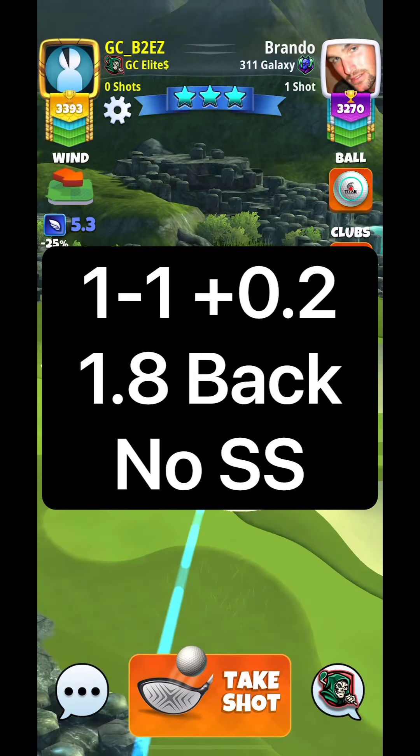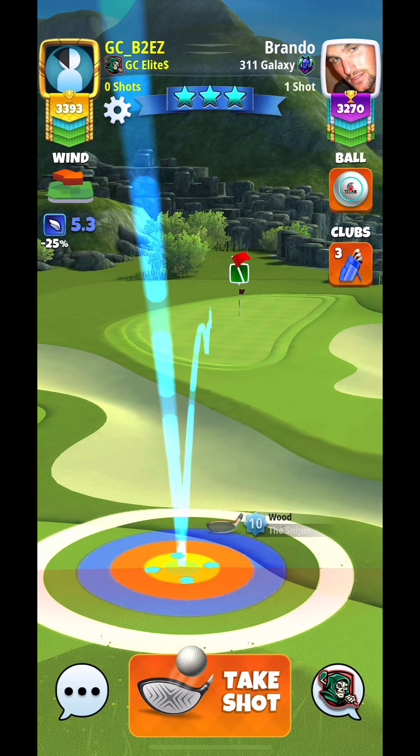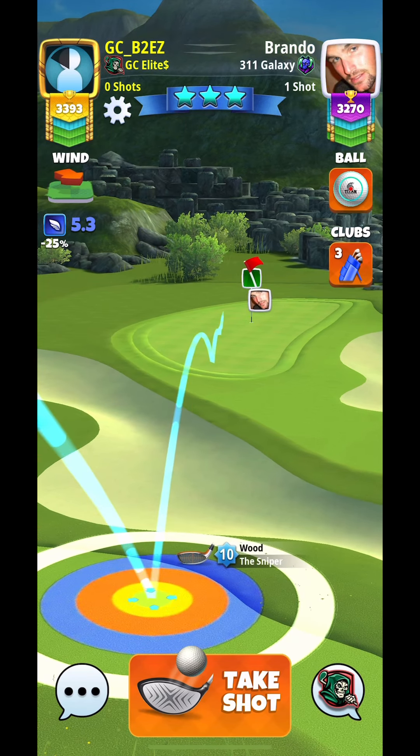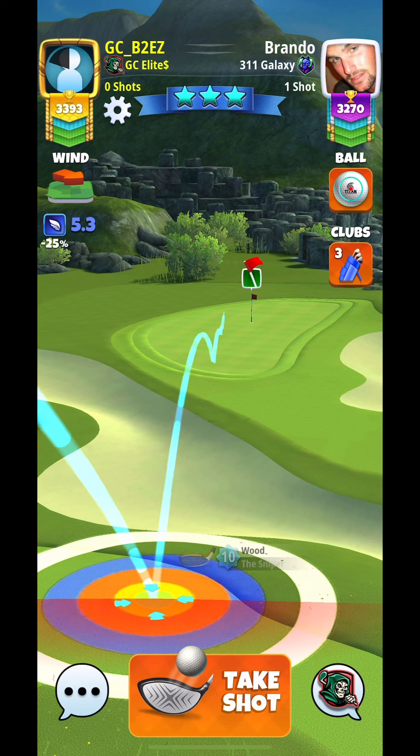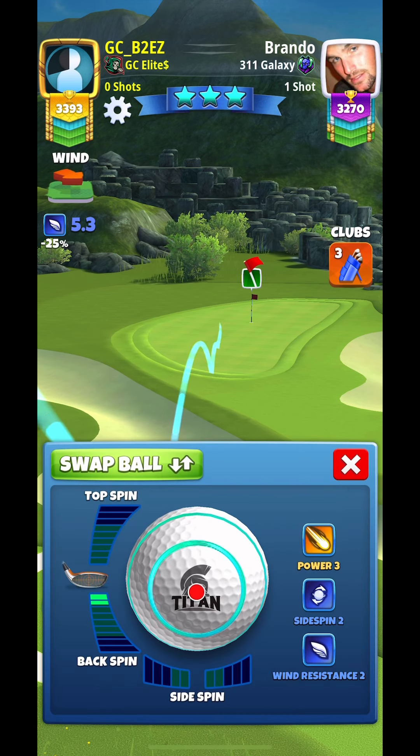Let's take a look at holes 13 and 14. For hole 13 we are going to be setting up at min with our sniper having a red ring touching the rough on the right, using a Titan or Kingmaker. I would suggest having your wind under 6.5.